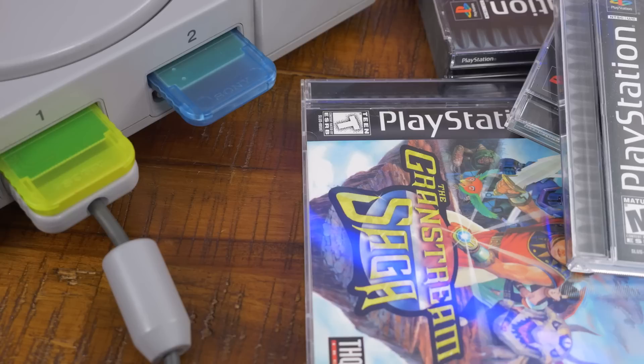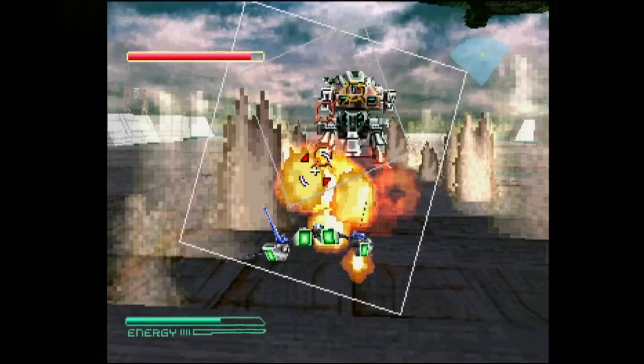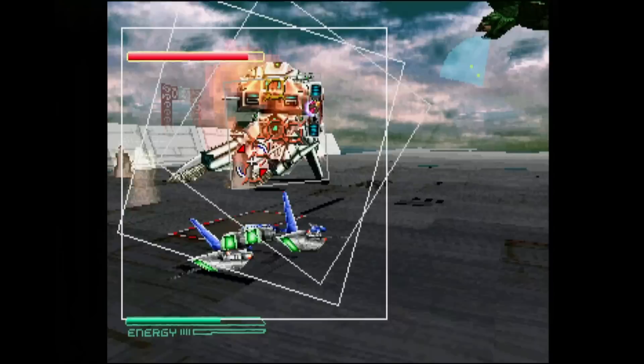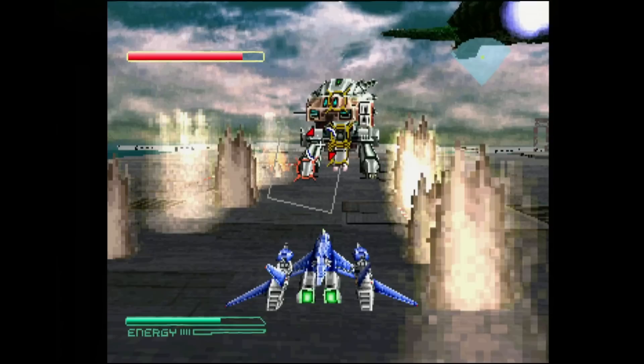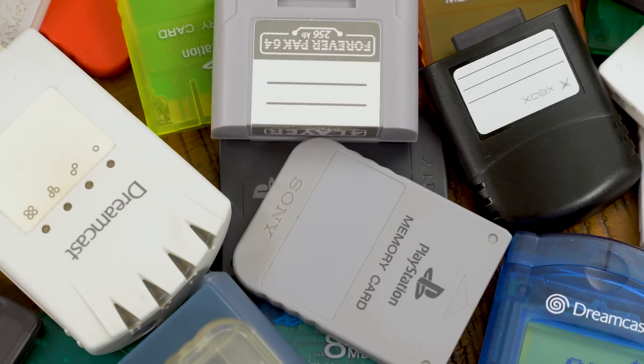The idea of a separate proprietary memory card being a required purchase for saving game data was a novel, if controversial, decision with the release of the Sony PlayStation. But they certainly proved to be a pretty great alternative to limiting internal storage and clunky RAM cards. In a previous episode, we looked at a variety of ways to backup, transfer, and otherwise preserve save files for cartridge-based systems, whether they were generated on an emulator, flash device, or original cartridge. Now let's turn our focus to the memory cards used with the early PlayStation consoles, the Sega Dreamcast, Nintendo 64, GameCube, and maybe a couple of others in between.